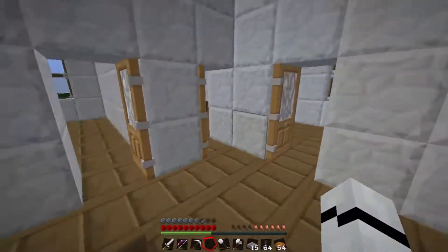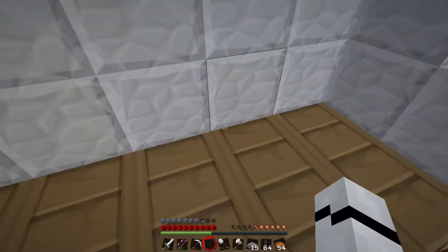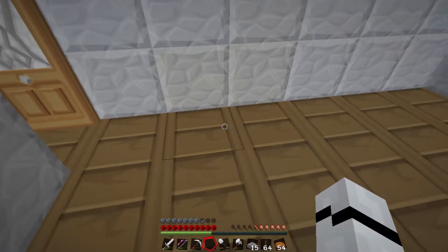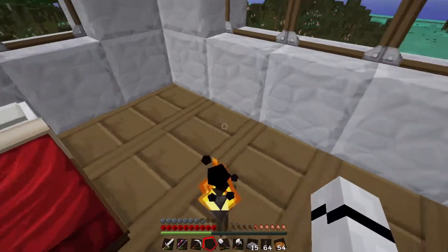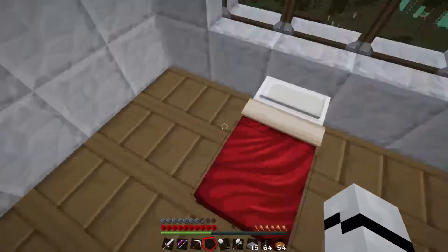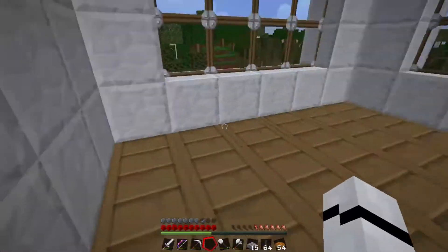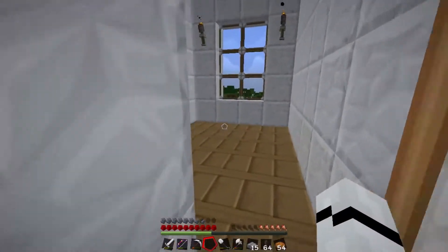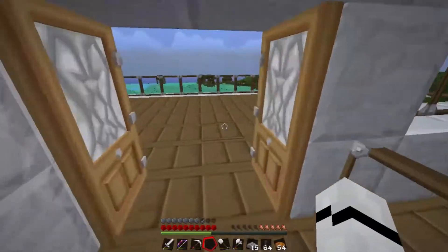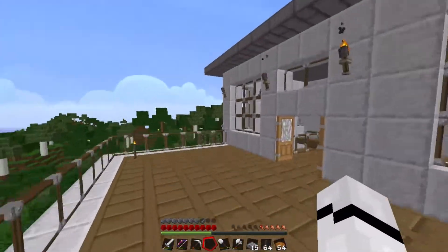I'm thinking of going upstairs and turning this into the enchantment room. If I put bookshelves here — one, two, three bookshelves on each side — and then an enchanting table in the middle, that would work well. And then this could be my bedroom, or this one could be the bedroom. I could have one as a bedroom and one as a guest room in case anyone needed somewhere to sleep — if we did an adventure together in another episode.